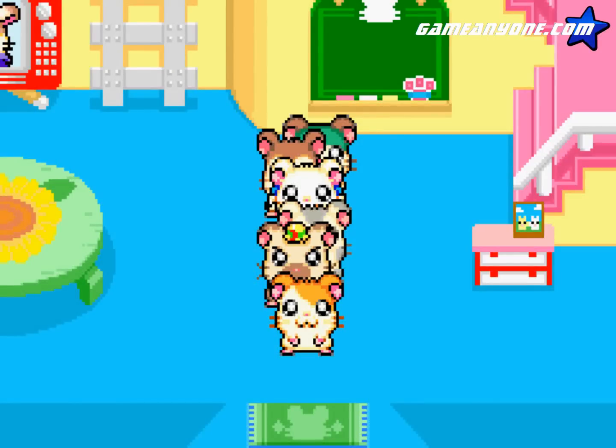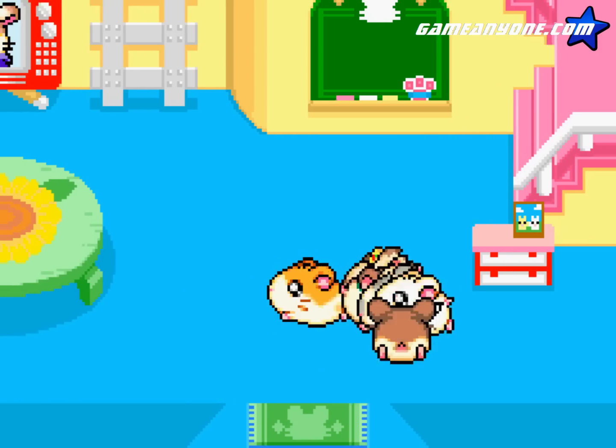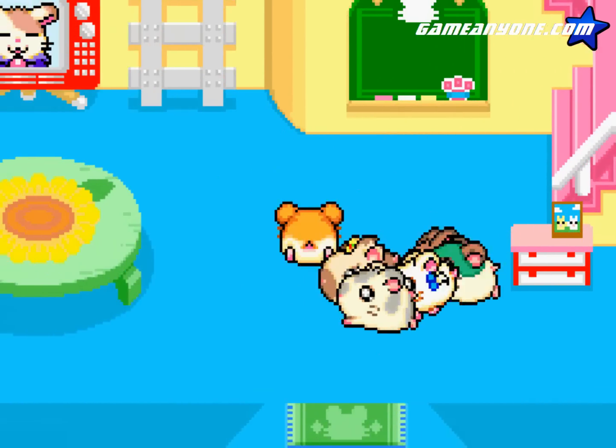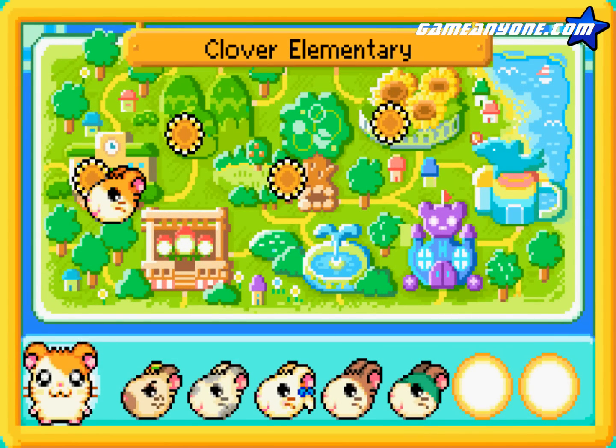Hey guys, Solomon here. Welcome back to Let's Play Hamtaro Rainbow Rescue. Last time we helped get the yellow ingredient from a flower ranch, and now we are on our way to get the green ingredient from Clover Elementary.